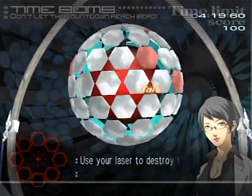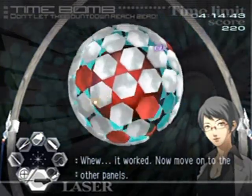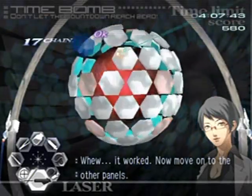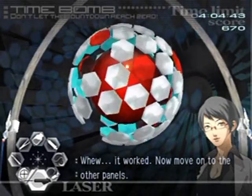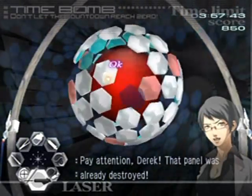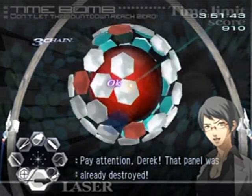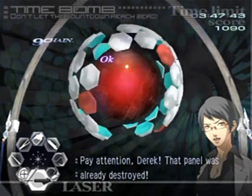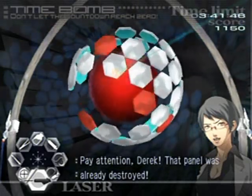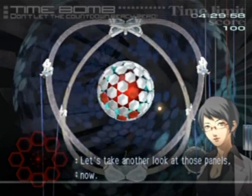If you touch any red panels you automatically lose, so be very careful. Stay away from the red ones unless they've already changed position — you get a couple of seconds before they change positions again. Also do not laser the core in the center. Just let the panels move into your laser spotlight and don't move towards the lasers. Oh, I blew up — it changed. Let's try it again.